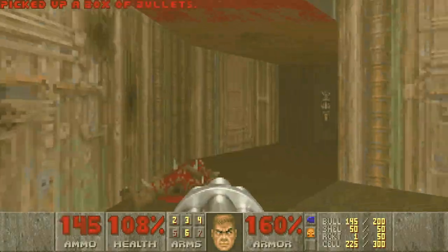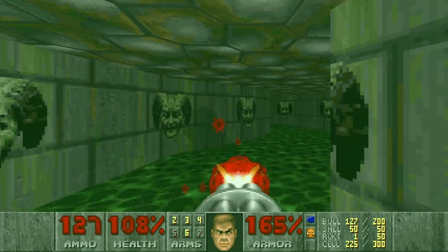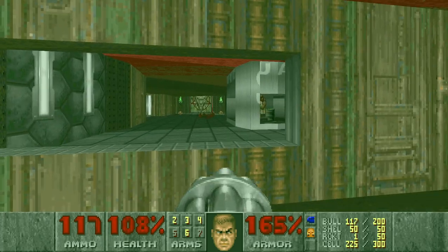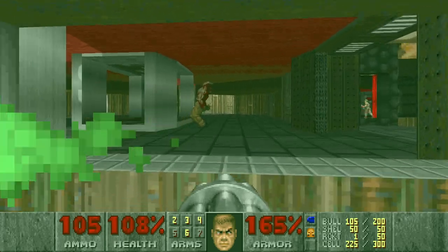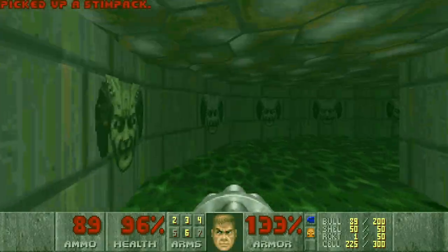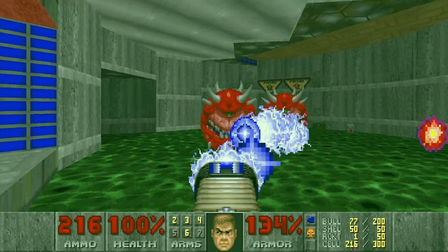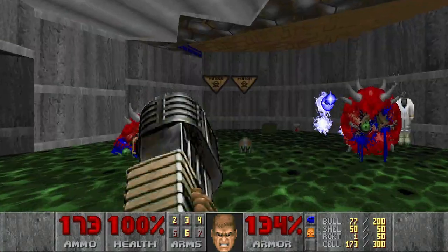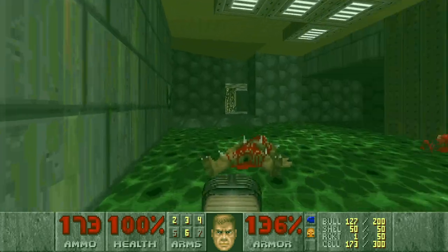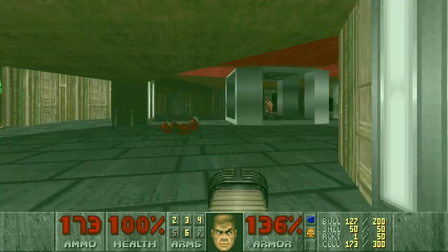I cannot go back so I need to be fast, just not to waste the radiation suit again. Spare green armor which I will not grab because it's on the damaging floor. It leads me back - okay, I need to be fast. Press the switch - it opens the door to the other room. I think I need to be fast, otherwise I will just die in this room. Oh yes - another radiation suit!